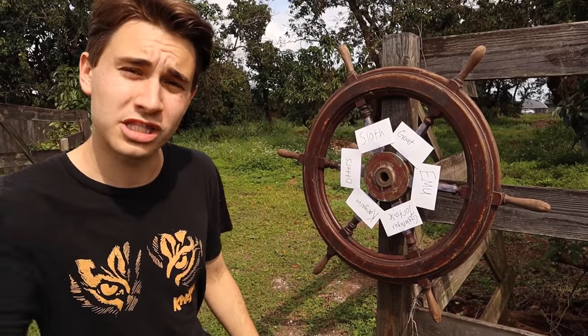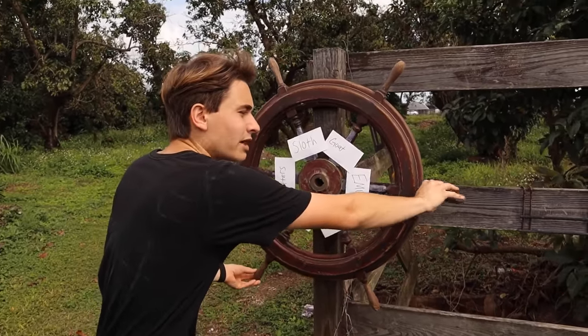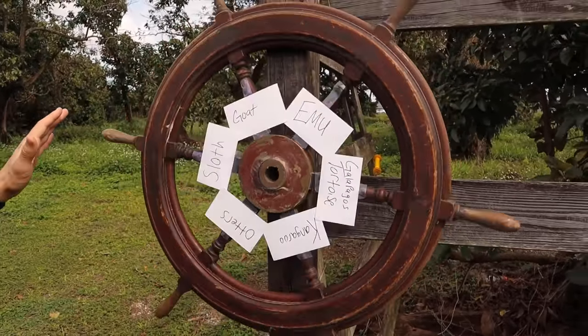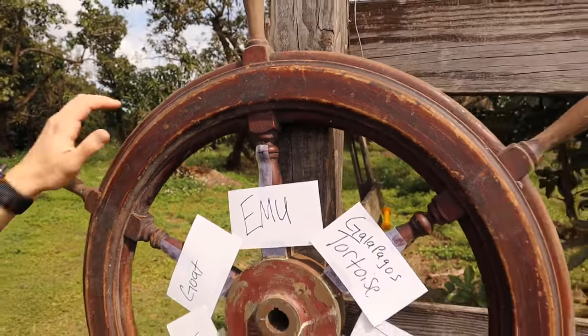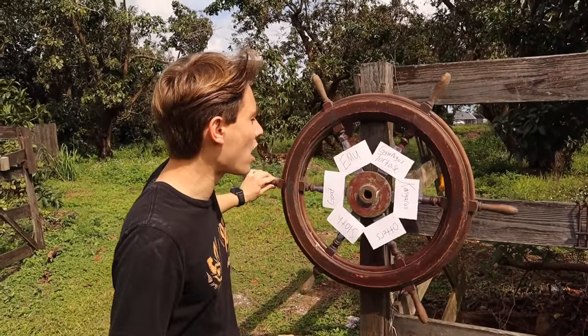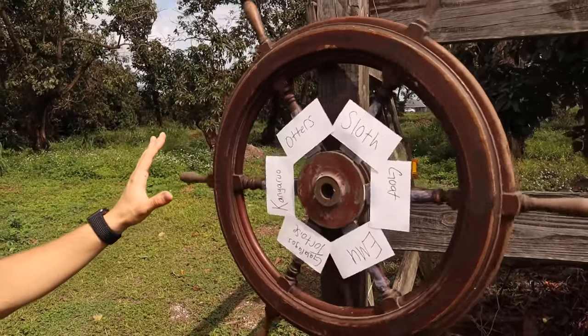We're going to start right now with spin number one. One, two, three - all right, we landed on emu for number one! Let's go for number two, we're going to spin it the opposite way. One, two, three - don't fall, don't fall.